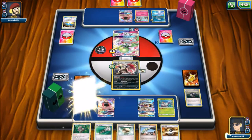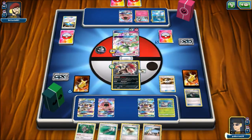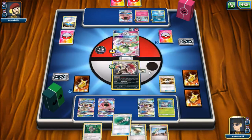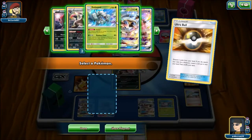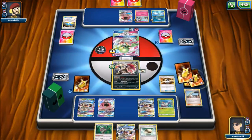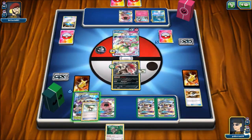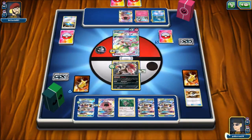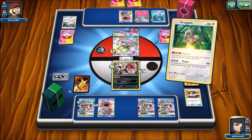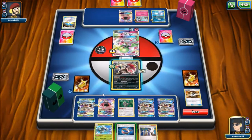Right there I grabbed the Golisopod, and what's funny is I think that me discarding that N with Ultra Ball pretty much forced my opponent to play a supporter — I guess he thought I was so confident I was going to get something that he just decided to N me. I don't know why this dude Ns me this next turn. I had another Sycamore right here and I whiffed on energy again — I was just sitting there in disbelief.